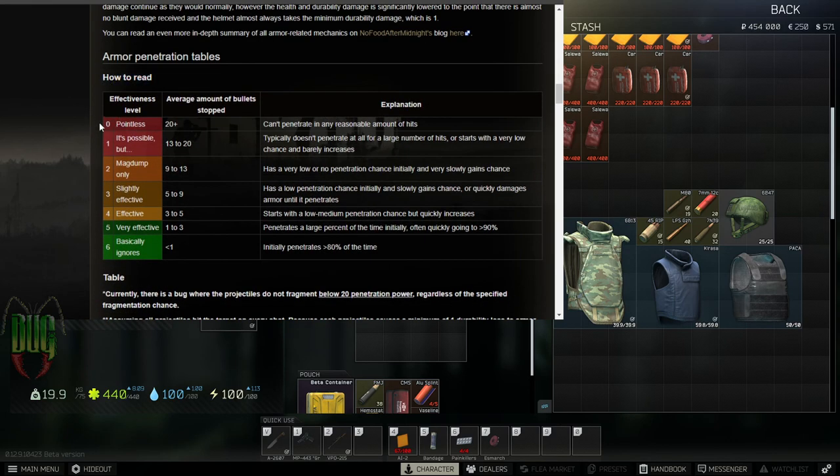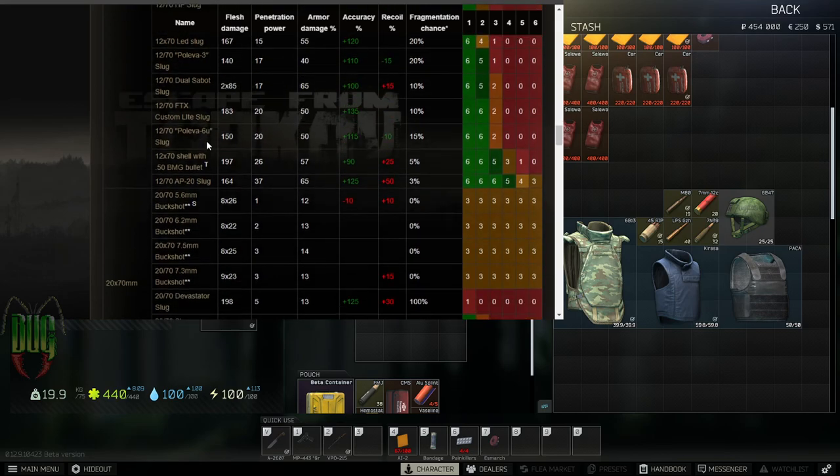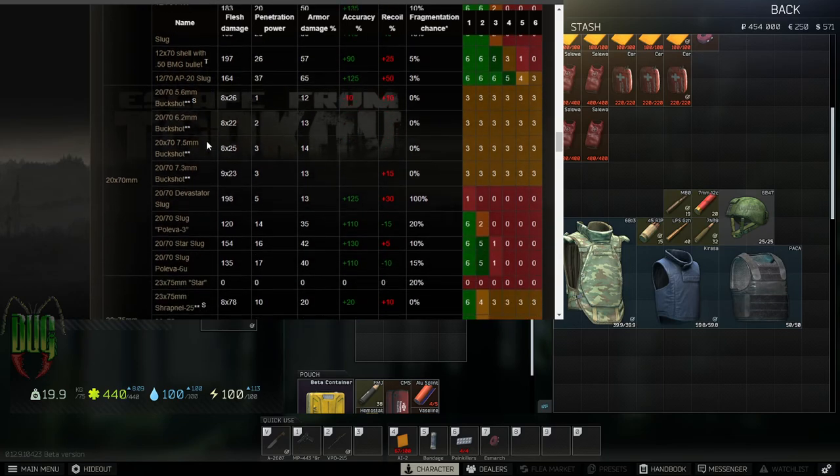Here's the first section — how to read the effectiveness levels. Effectiveness level 0 means it takes 20 or more bullets to penetrate a given armor class. Level 1 is 13 to 20, level 2 is 9 to 13, level 3 is 5 to 9, level 4 is 3 to 5, level 5 is 1 to 3, and level 6 is around 1. We're going to cover 9mm, 5.45, 7.62x39, and 5.56 NATO.